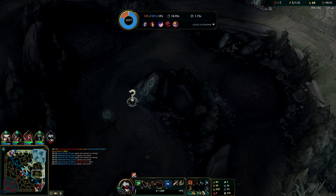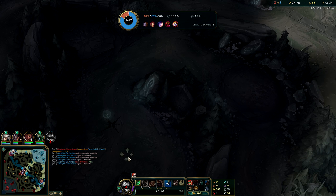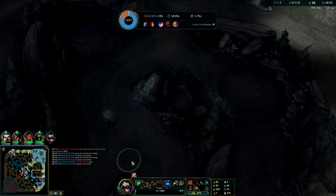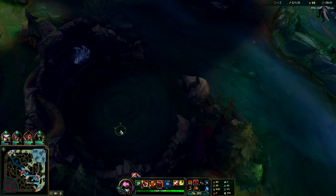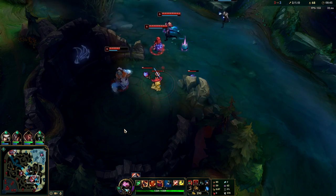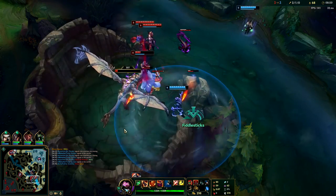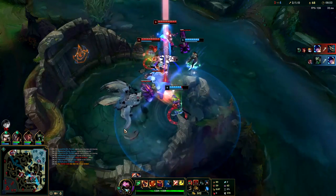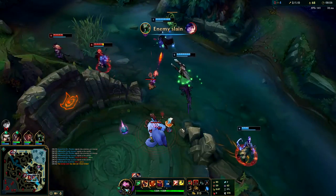Looks like Nunu's going to go for my stuff - that's okay. I'll be getting Merc Treads. If enemies have a good mix of AP and AD you'd just go Swifties, but they have so much CC that I would much rather get Mercs, especially since they're AP heavy as well. That was really bad timing on my part to get picked there - a little bit greedy. Oh - wow, that was pretty good! That was solid engage, great collapse by TF.